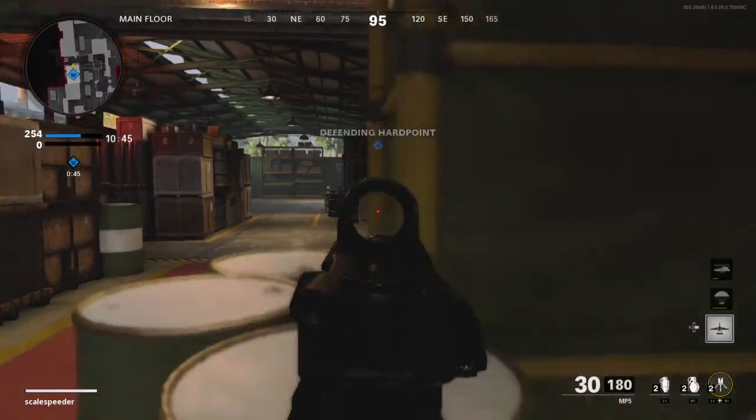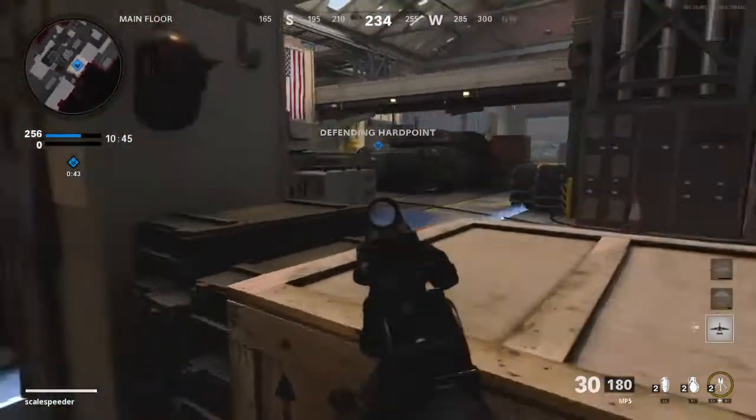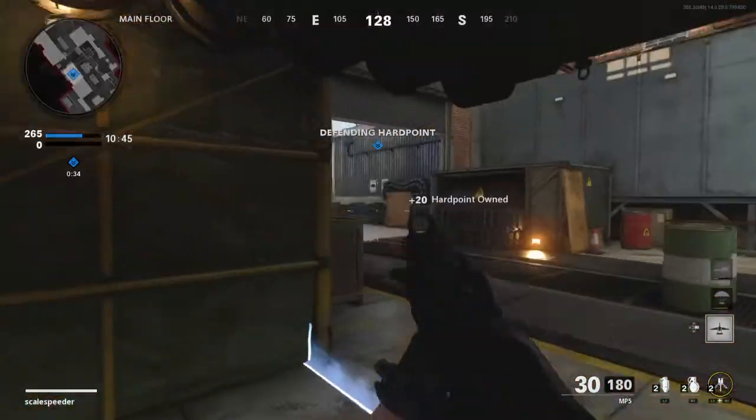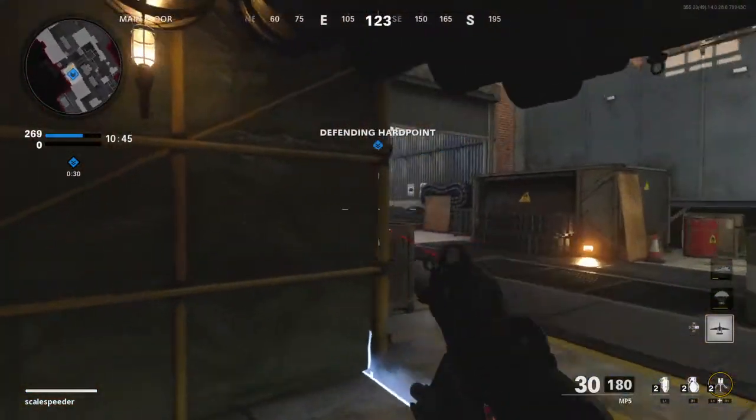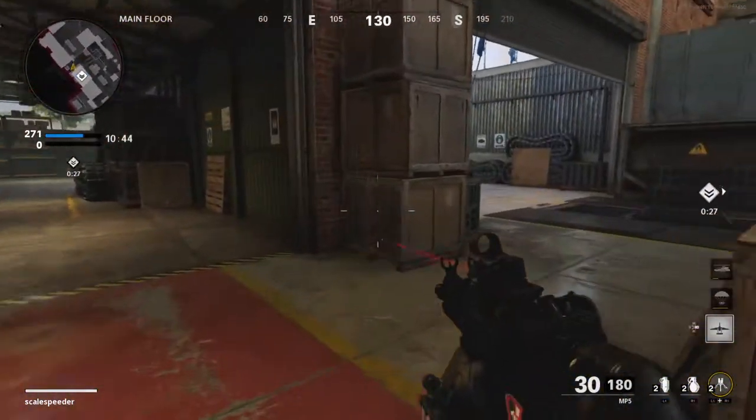We've got the usual Treyarch barrels on corners, so there are loads of head glitches for you to hide behind. 30 seconds to go.